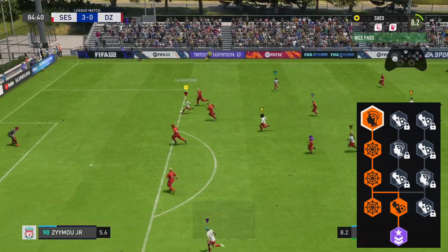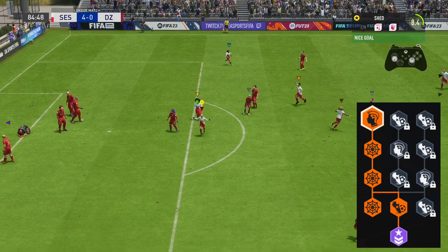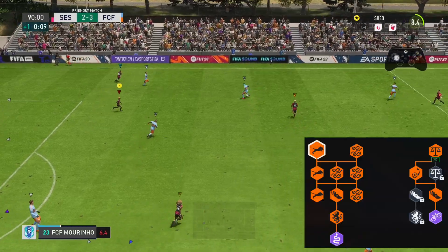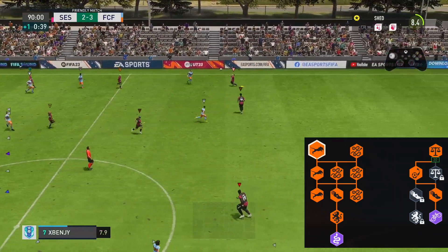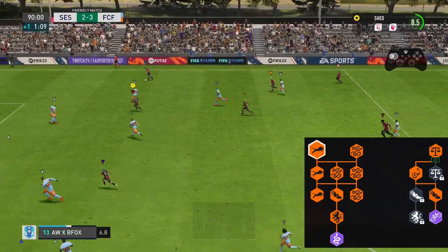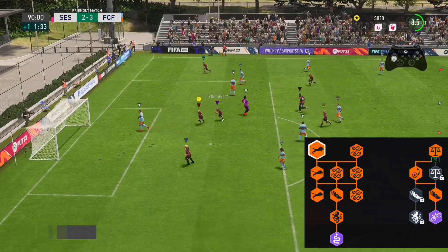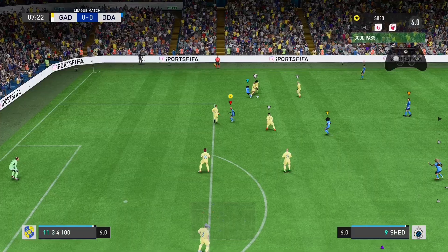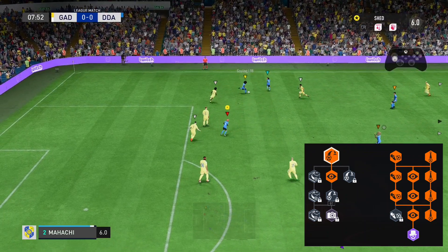The stand tackle and slide tackle aren't that high, but the interceptions and defensive awareness are excellent, so you'll be able to jockey really fast. When you see players with lower stand tackle — like strikers — still winning the ball, believe me 80 plus is well enough. With all the perks, this build really is just a monster — you can pretty much do absolutely everything.